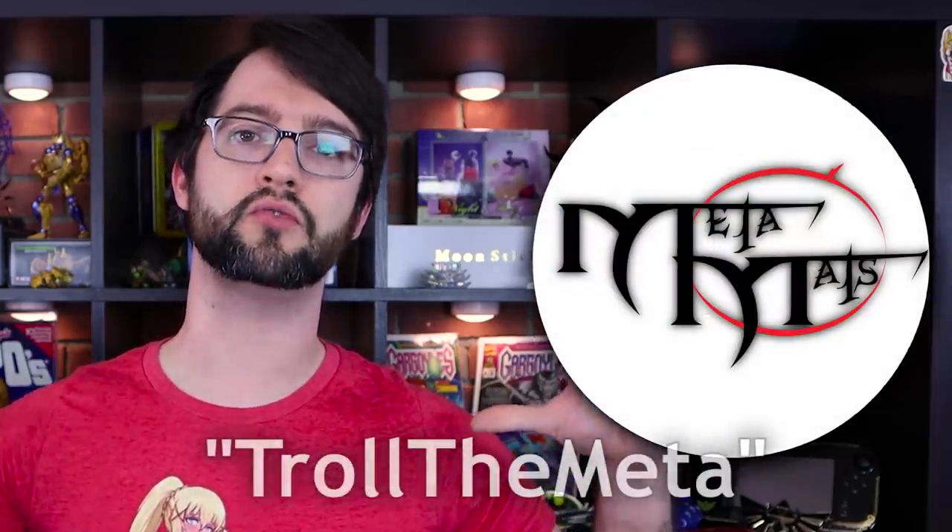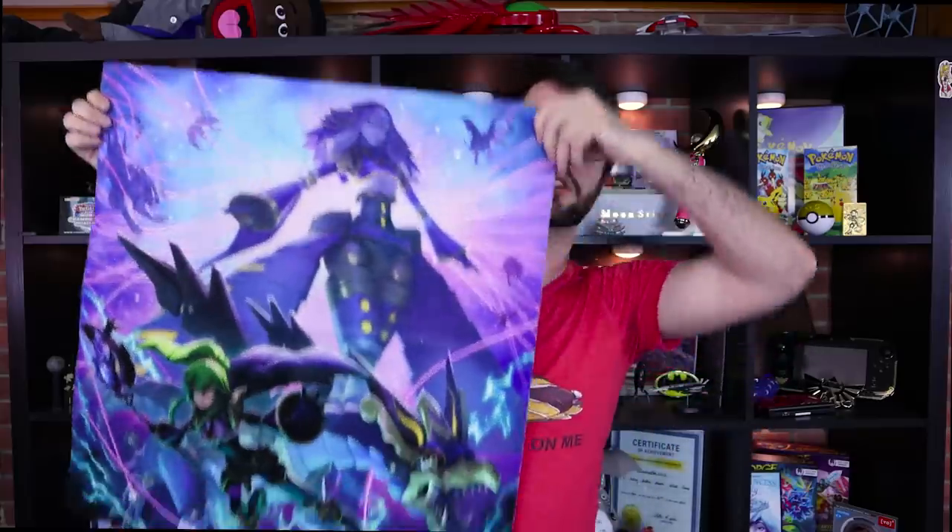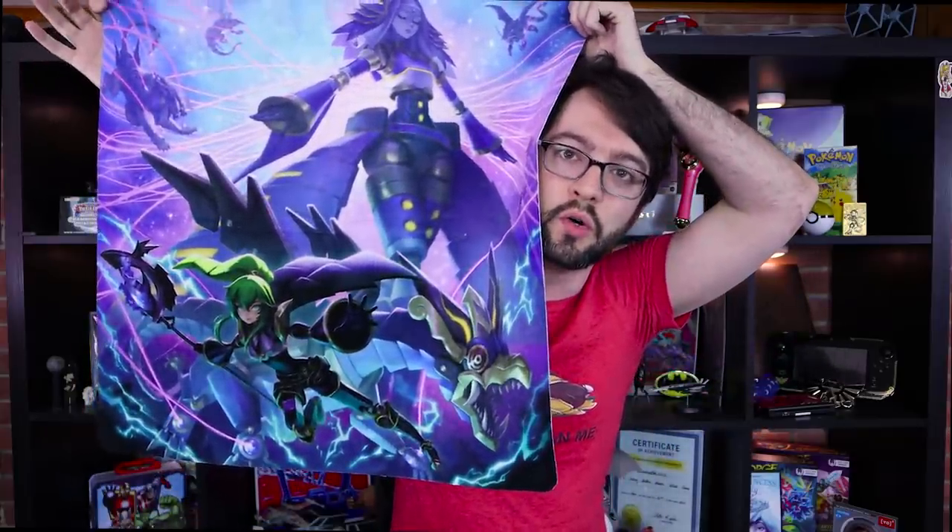Alright guys, before we get to number one, just a quick shout out to my sponsor MetaMats. Use my promo code TROLLMETA at checkout to get 10% off your custom cloth playmat. This is like the Shadal one — it's just really cool, and it's that fun material. I love MetaMats. Simu waifu body pillow when? Go check them out, guys.